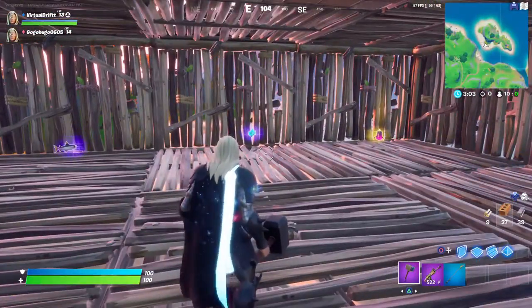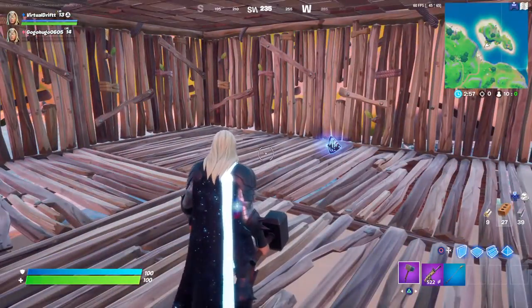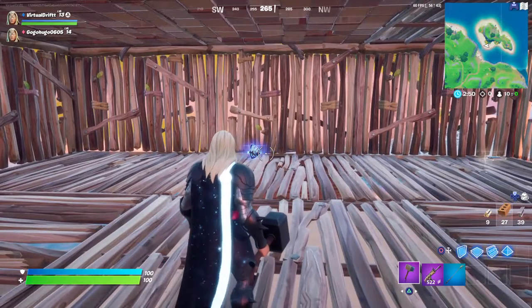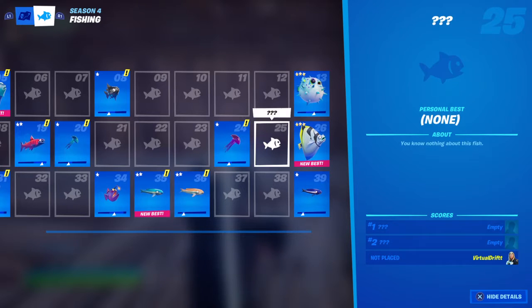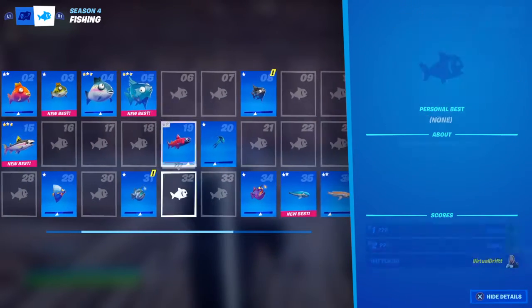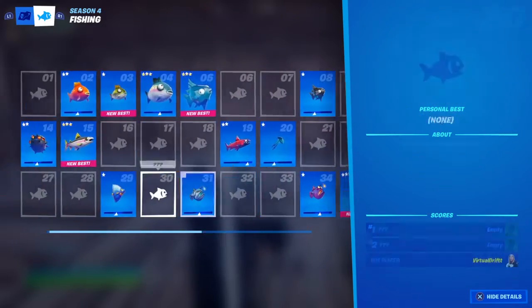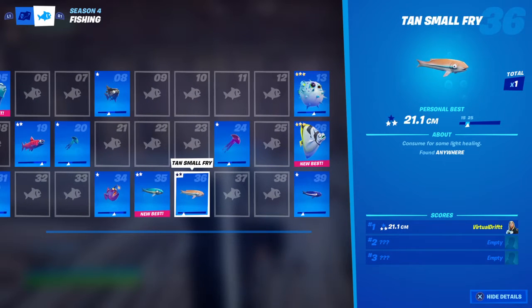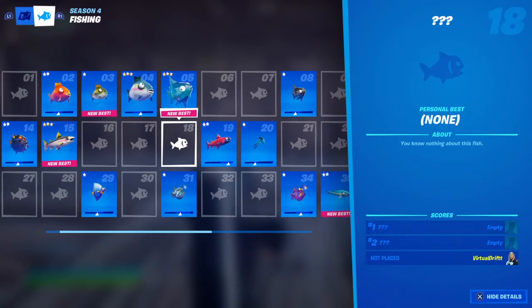These are the new fishes in Fortnite. There's supposed to be a Midas Fish but so far I haven't found one, whereas all these others I have been finding during my fishing. If you hit the map button and press R1 on PS4, you can see all the fish you've caught so far and eventually you'll fill up your fishing book. I've got 39 total at the moment — there are all the variants like Small Fries, Thermal, Floppers, and so on.